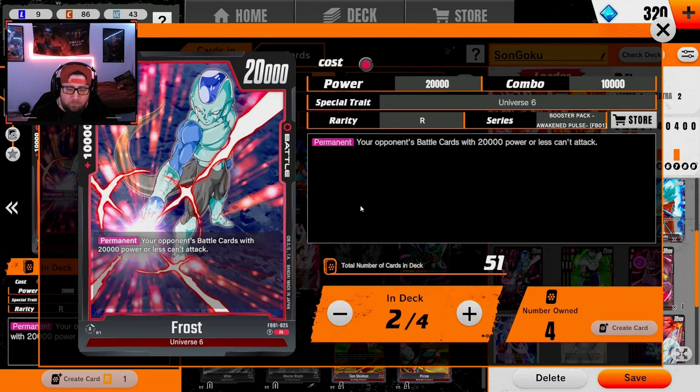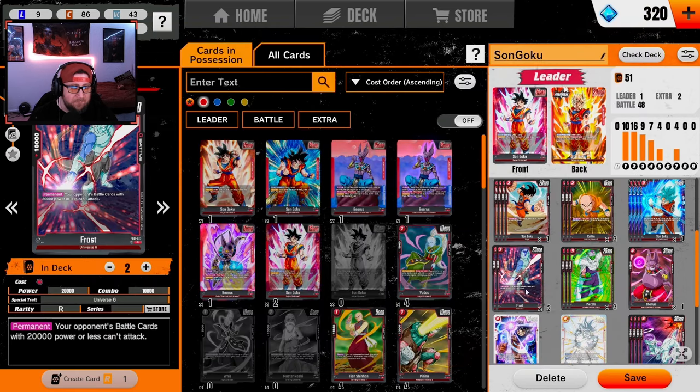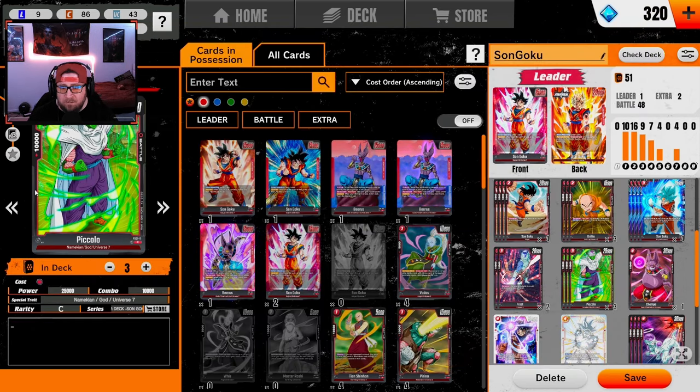We're rocking two Frost — I almost want to run three. He's a 10k combo power and 20k power level on a three-drop which is a little low, but his real value is that opponents' battle cards with 20k power or less can't attack. This shuts down Orange Frieza, Orange Cooler, and is really good in the mirror matchup.